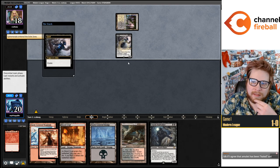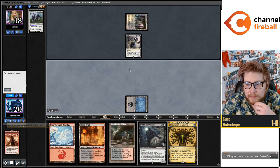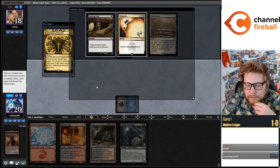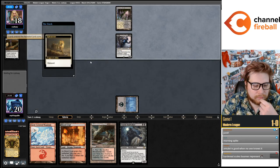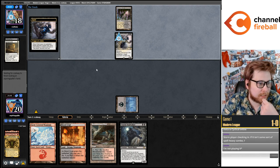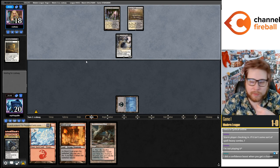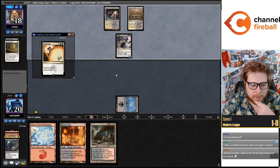A removal spell would be nice to draw. Taking Undying Evil — kind of rambling, but Amulet is a really powerful deck. I don't think the format has completely hated it out. Even in your worst matchups, the Amulet masters can absolutely leverage their skill and the raw power level of their deck to wins. So I wouldn't be too worried about it.